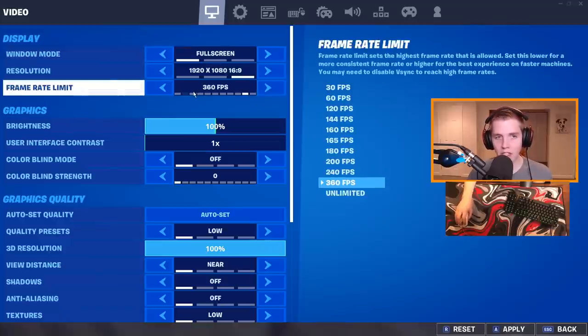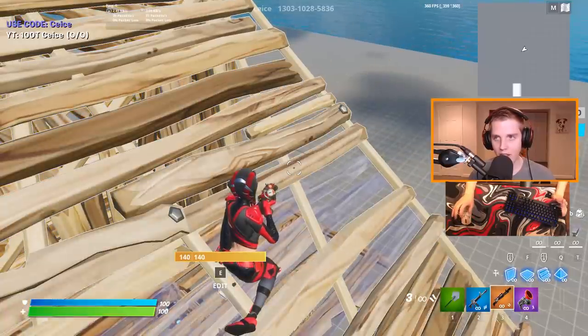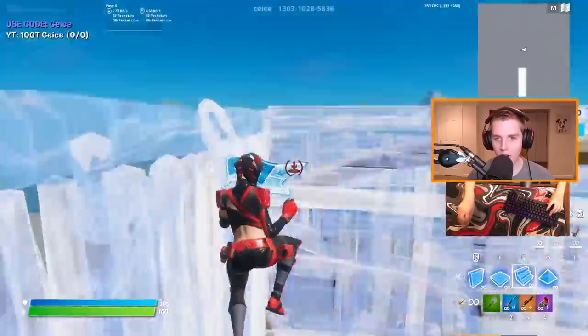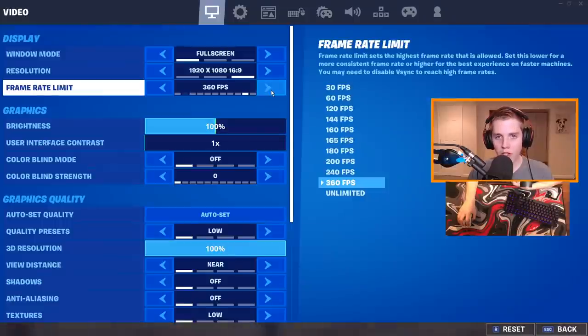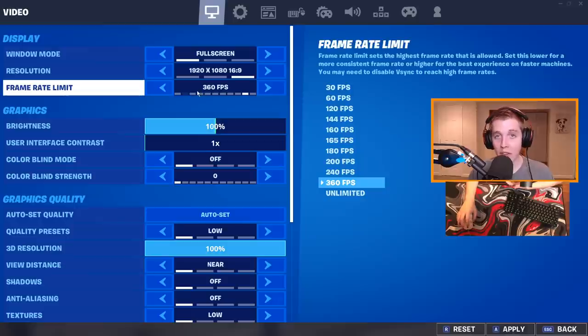Frame rate limit is interesting because Epic just added 360fps. The rule you should follow is to put your frame rate limit one higher than your monitor's refresh rate. I play on 240Hz so technically I should be on 360, but that's too high and would cause micro stutters. On 144Hz, play 160fps. On 120Hz, play 144fps. On 60Hz, you can play 60 or 120. Do not go all the way to unlimited — you'll get way too many frame drops.